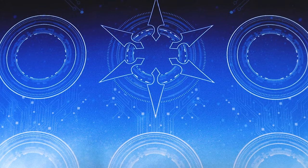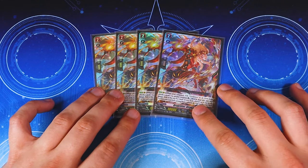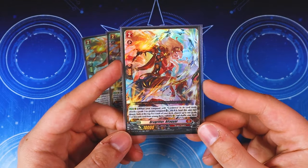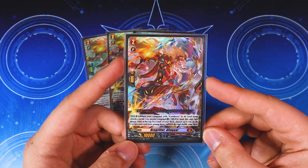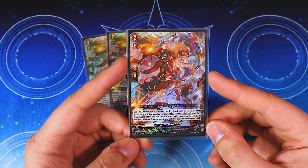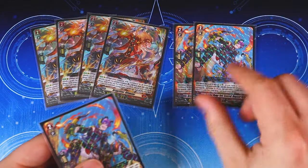Moving on to grade twos — I would say this card is arguably better than Sturgna because of the multi-attack. When your Vanguard with Gandiva in its name attacks a grade three or greater Vanguard, you counter blast one, bind this card face down, look at the top five, call a grade three or less to rear guard, and shuffle your deck. So multi-attacking, which is nice, and this helps fill up your bind zone.